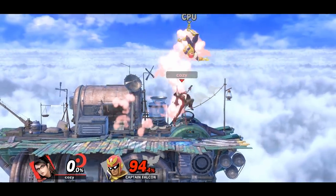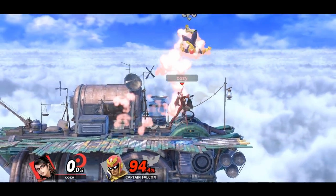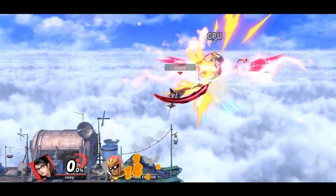Bayonetta has a nice three-hit kill confirm which can be done by up tilting the opponent, then inputting a full hop up air which will place the opponent behind you, allowing for a back air to finish them off.